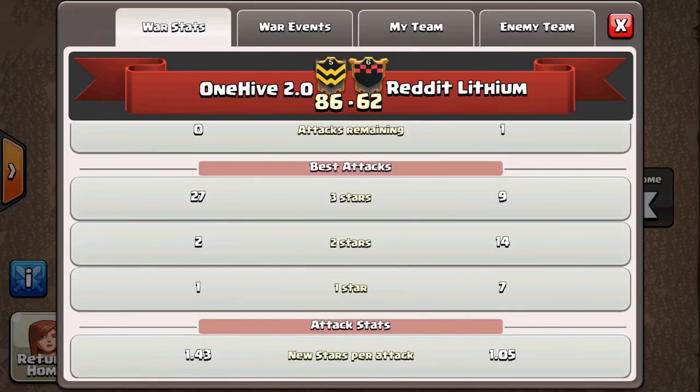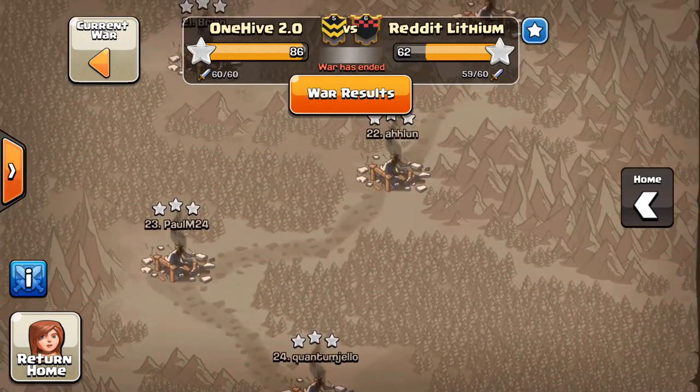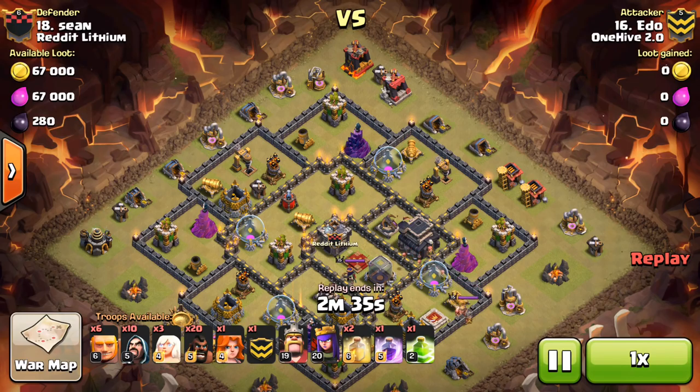This war we matched up with Reddit Lithium. Main difference was 27 three-stars to nine three-stars; end score was 86 to 62. We pretty much cleaned up all the way on the bottom — everyone just showed up this war, just a great effort all together. One of the better attacks was by Ito, who went in with the Giant-Healer-Hog.